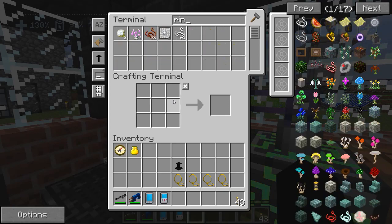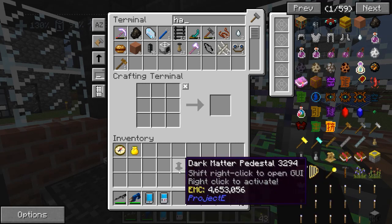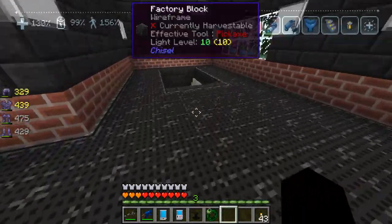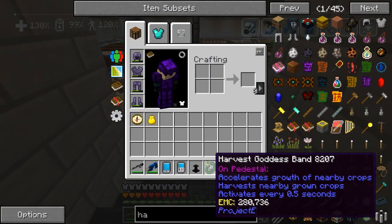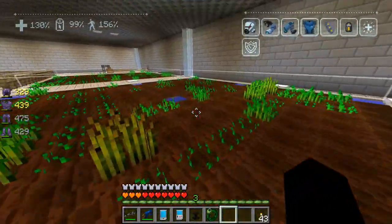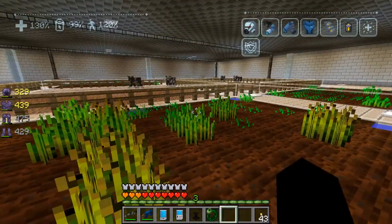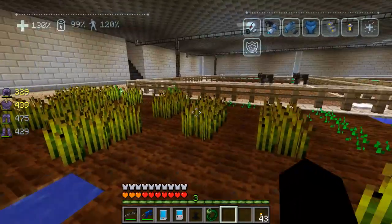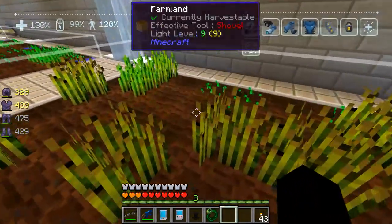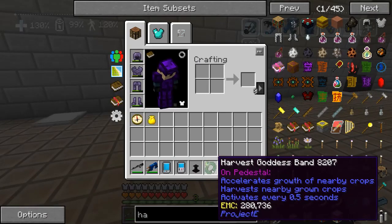Now we just need the ring — it's a harvest ring, there it is. Harvest Goddess Band. Let's put these back. This should rapidly grow our crops. It harvests nearby crops and accelerates their growth, activating every 0.5 seconds. I have no idea what the range is. Oh holy crap, it's happening — I'm just standing here! Look at it go — it's like super bone meal! That is amazing!